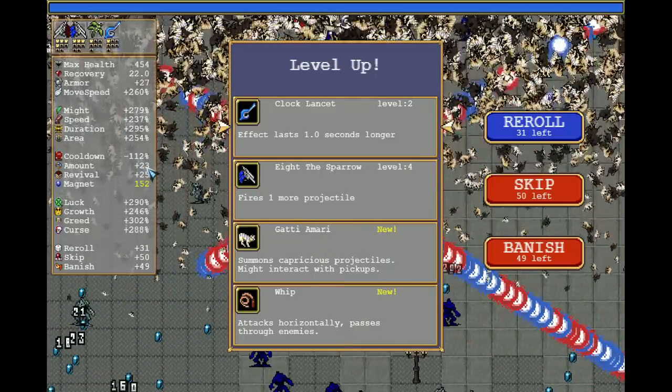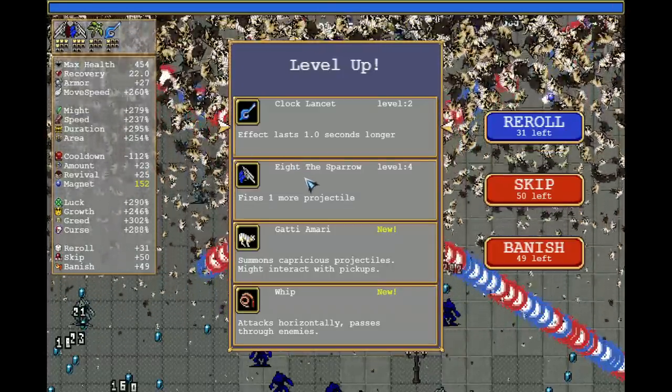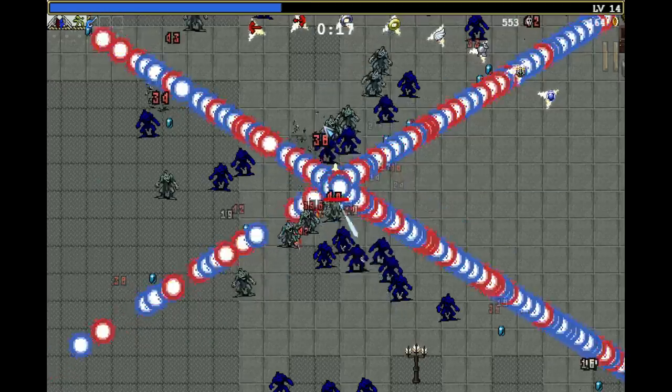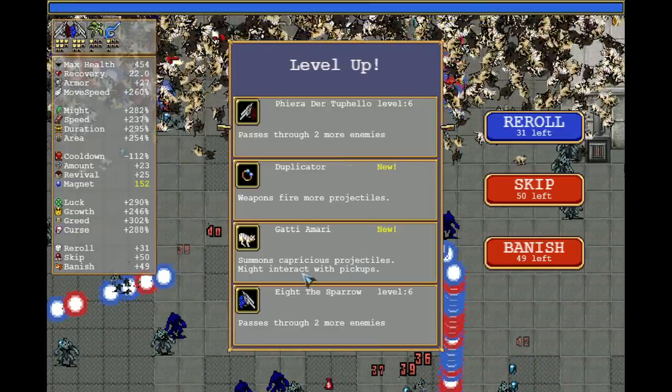Amount — plus 10 is also the max, so it doesn't do anything if I pick up more. And the same for the revivals. At plus 10, this is the max that it can give to Farachi, and then it doesn't do anything anymore. That means I don't need these passives, and I can go for something else.